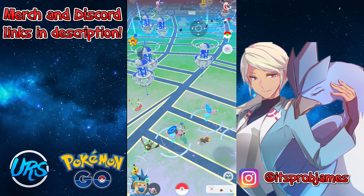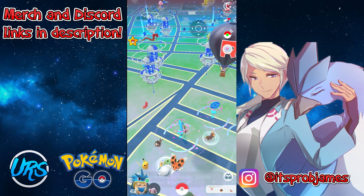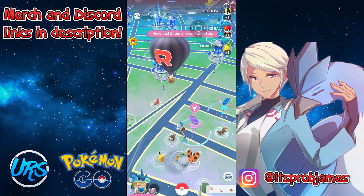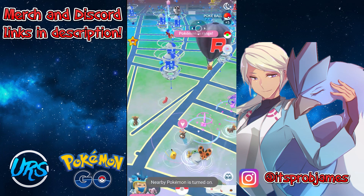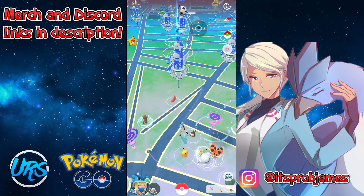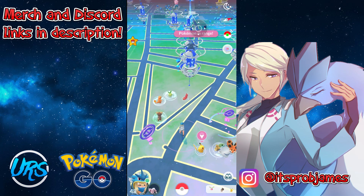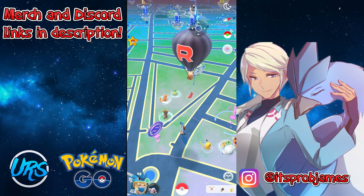In this video, we'll be going through the things that do trigger cooldown and don't trigger cooldown. At the very end, I'll talk about some ways to play around Softban, including a built-in feature from PG Sharp. I don't know if there's a built-in feature for any of the iOS options, but PG Sharp does have it. The link will be down in the description, and I've made other videos on PG Sharp, so if you're wondering how to use or download it, it's on my channel.